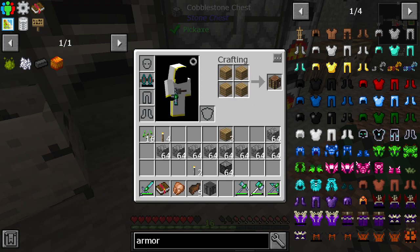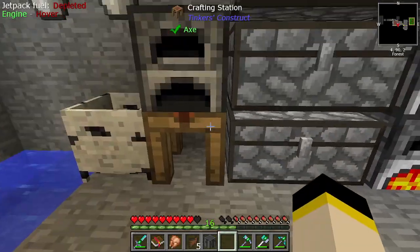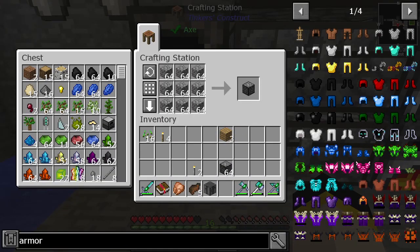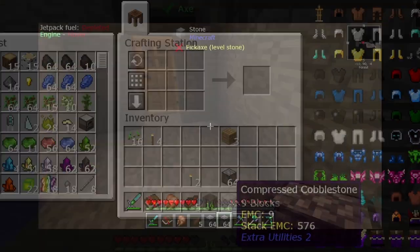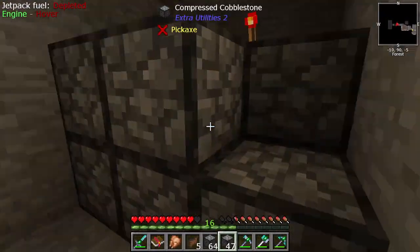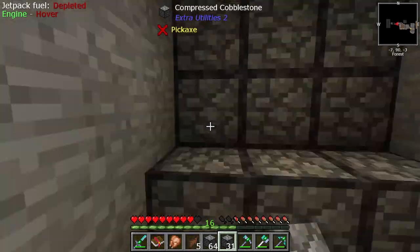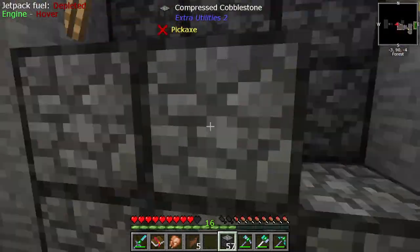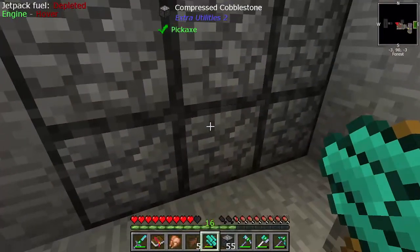Another thing which has been driving me absolutely crazy is that the stone crafting stations do not let you shift click. So I'm changing this for now to a wooden one, and hey presto I now have a labor saving device where I can shift click all of the items — it automatically drops into the slots, I don't have to manually click and drop it in.